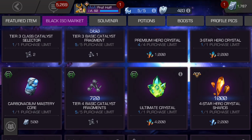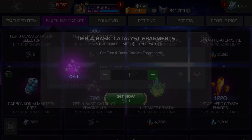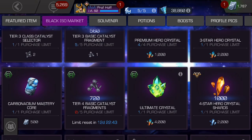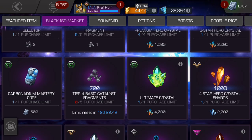Tier four basic catalyst fragments — that is fantastic because it's double what it normally is if you sell them. If you need some tier four basic, that's nice. It's five out of five purchase limit in 12 days — I'm going to purchase five of those. The ultimate crystal for 4,000 is a much better deal than the 2,000 option because at least you have that 20% chance for a four star. It's double the price tag, but you're upping the premium rate from 3% to 20%. I say it's worth the gamble.